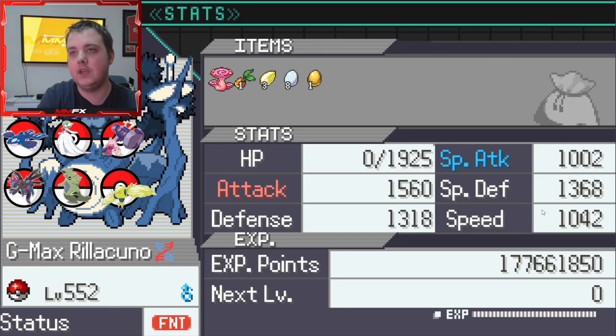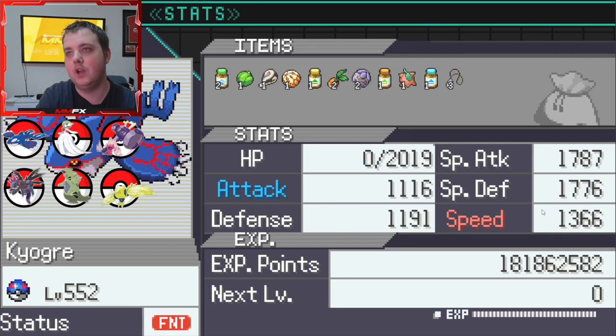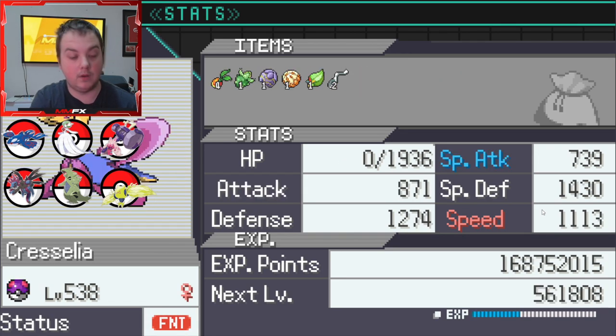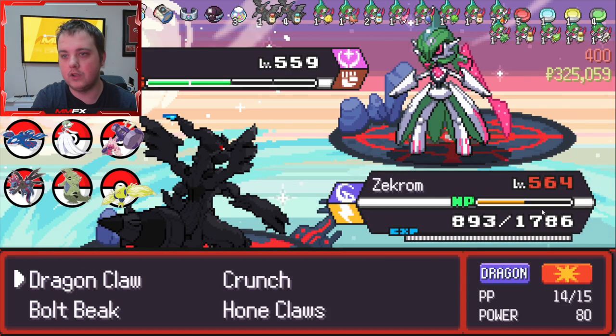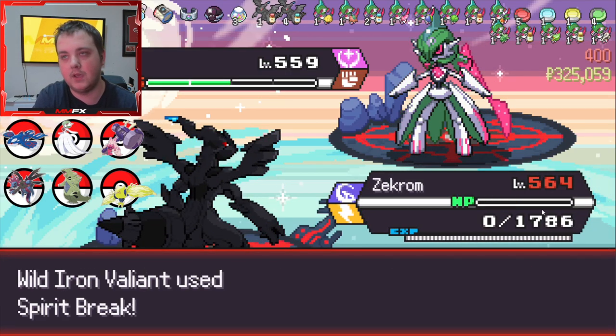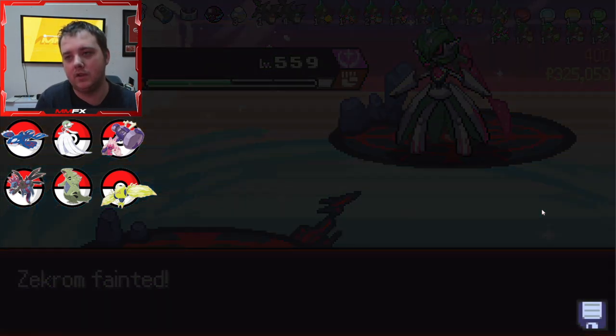We had one golden egg, eight lucky eggs, obviously the Gigantamax, three leaves, two soldiers, Soothe Bell - so much stuff - and we were doing really well. But unfortunately we did actually lose this run. No matter what move types you use, you lose there.